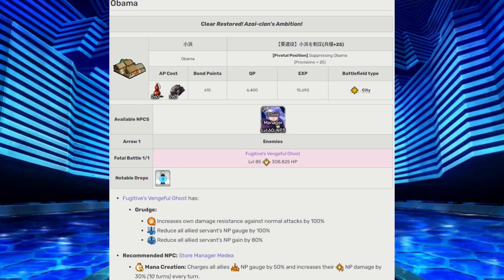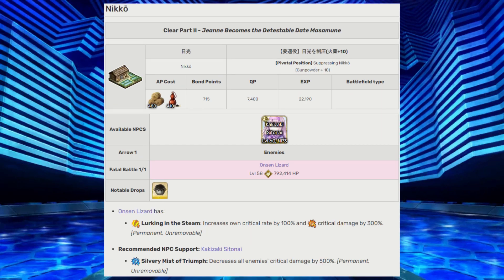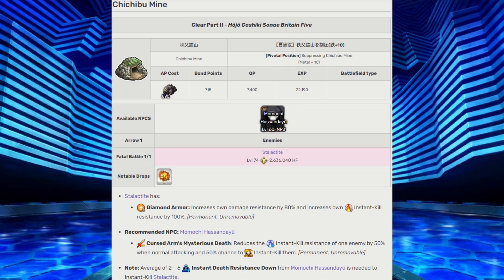Obama — the enemy here will have a 100% resistance to normal attacks, so the only way to deal damage is with NPs. The NPC support Medea will charge all allies' NP gauge every turn for 10 turns and increase their NP damage. Niko — the enemy will have a critical rate up and critical damage increase, so the NPC support Sita Nye can permanently reduce the enemy's critical damage to a large degree. The next location features an enemy with a large HP pool of 2.6 million with damage resistance and instant death resistance increase. The NPC support Cursed Arm will inflict a debuff to instant death resistance with every normal attack, and each hit will also have a chance to instantly kill the target.